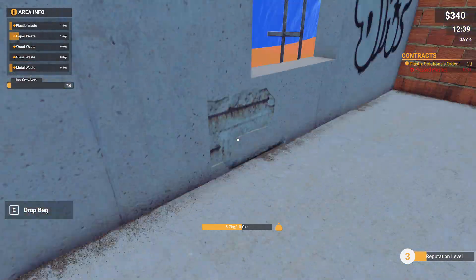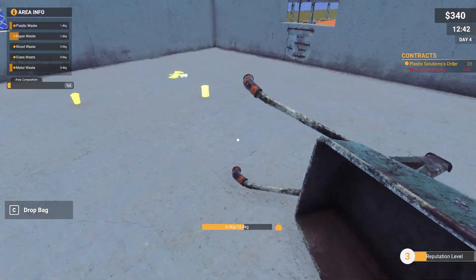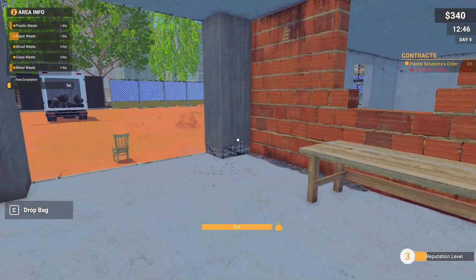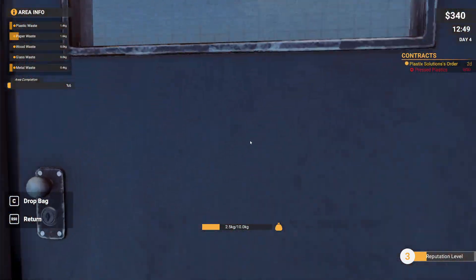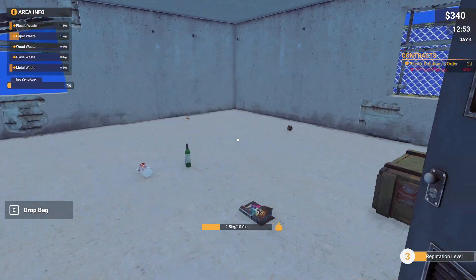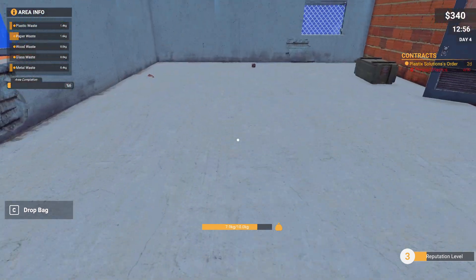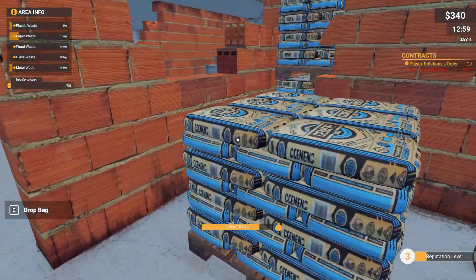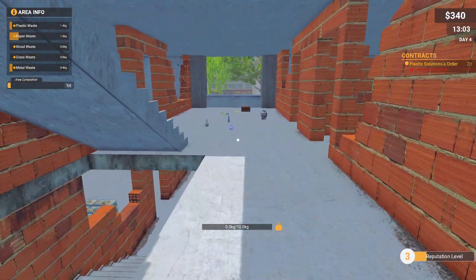Nothing here on this side — 'first floor almost complete.' Is this wheelbarrow something we can pick up? No. Bag is full, we'll just throw this here. Good bit of stuff. Oh another chest — these are bonus actually! All of these tiny things we wouldn't have been able to pick up if the door was locked. We didn't have the thing to open it before. First floor down, second floor let's go!